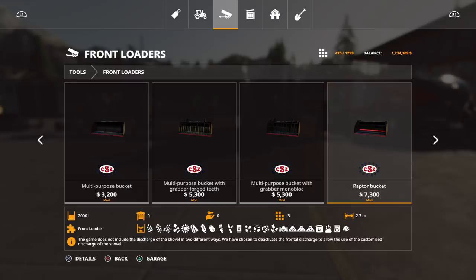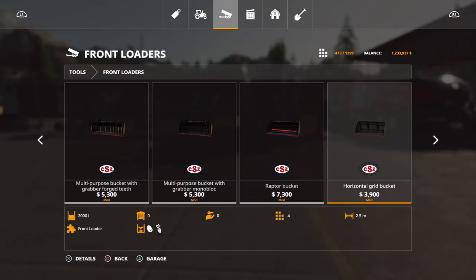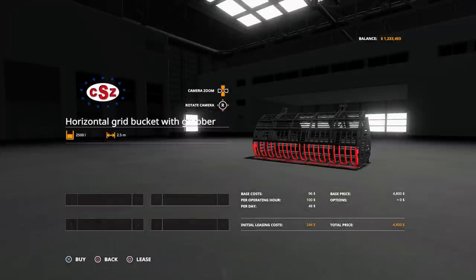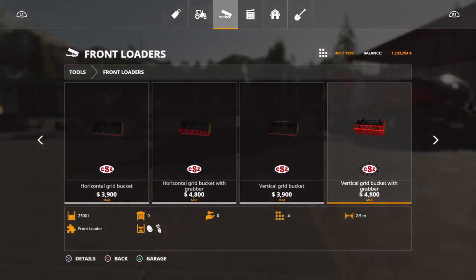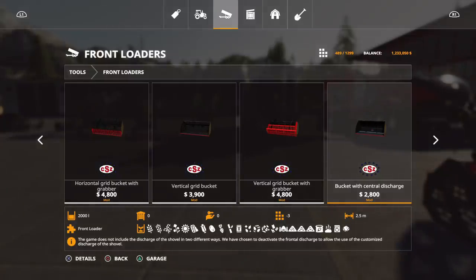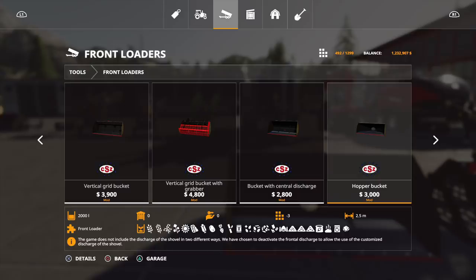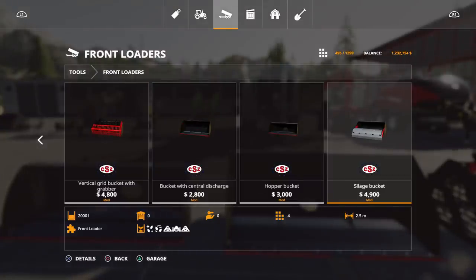The game does not include the discharge of the shovel in two different ways — they've chosen to deactivate the frontal discharge to allow use of customized discharge. The grid bucket is 3900, 2.5 meters — used usually for potatoes or sugar beets. The grubber is 4800, 2.5 meters, 2500 liters. Vertical grid bucket is 2.5 meters, 2000 liters. Bucket with grabber is 4800, four slots, 2500 liters. Bucket with central discharge is 2.5 meters, 2000 liters, three slots. Hopper bucket is 2.5 meters, 2000 liters, three slots. And the silage bucket is 2.5 meters, 2000 liters.